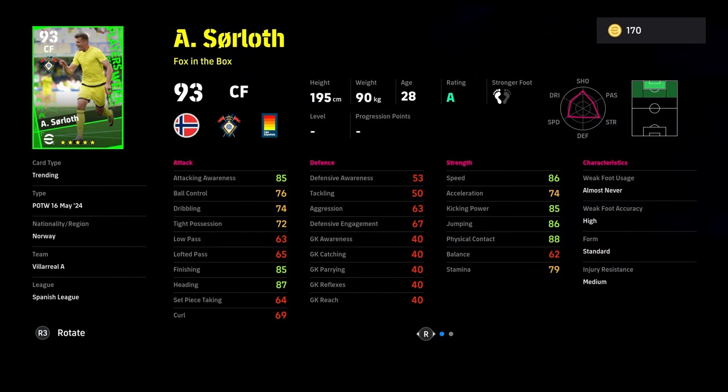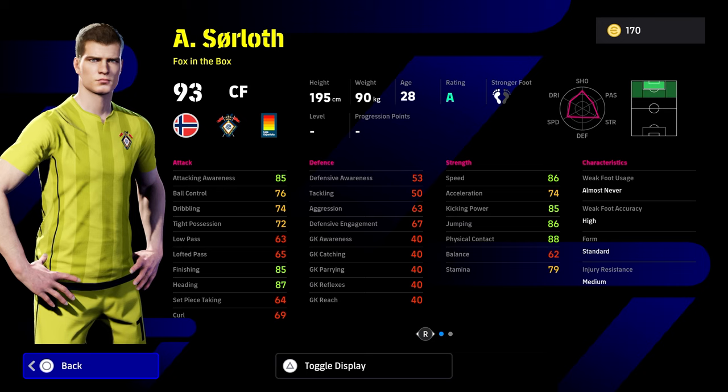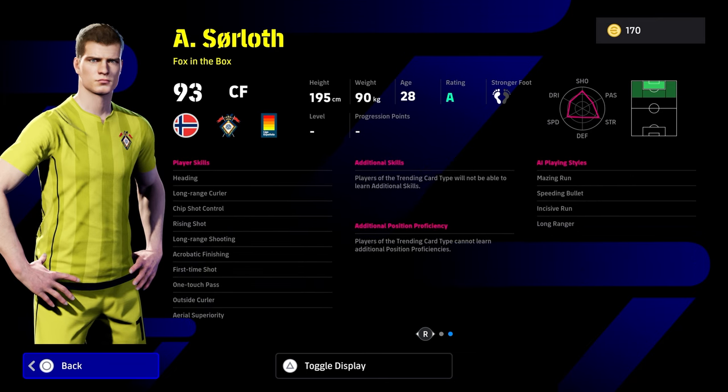Sarlat there as a fox in the box — he just doesn't do it for me. 62 balance is kind of putting him in the sphere of Haaland; just go off and buy GP Haaland if you want somebody like this. Area superiority, first-time shot, one-touch pass, and of course you could get super sub on him as well.